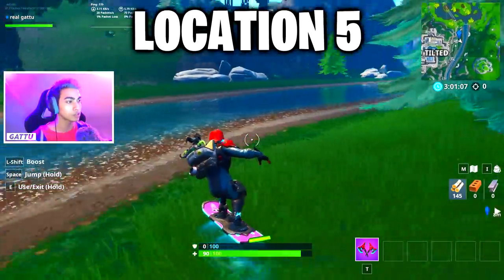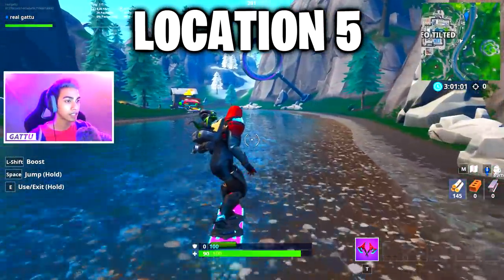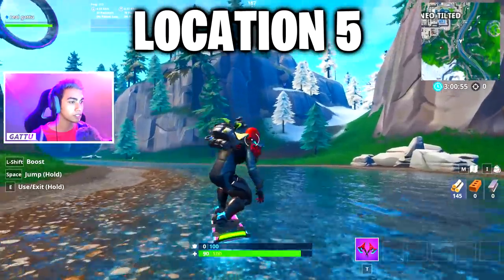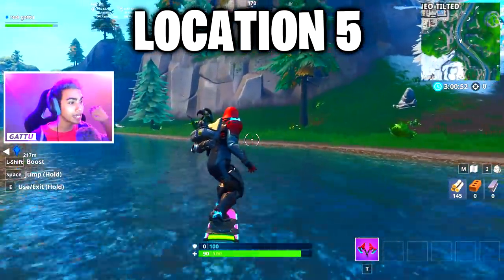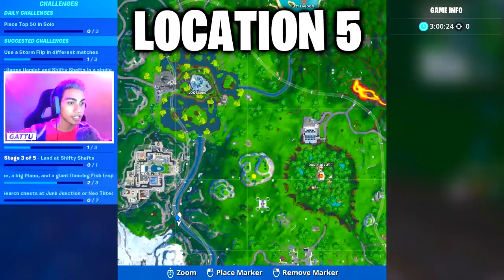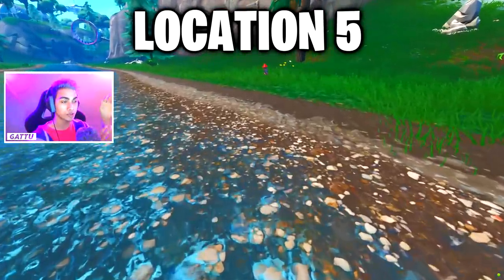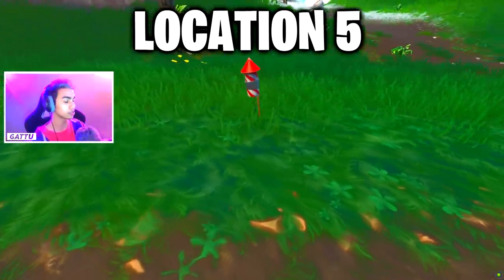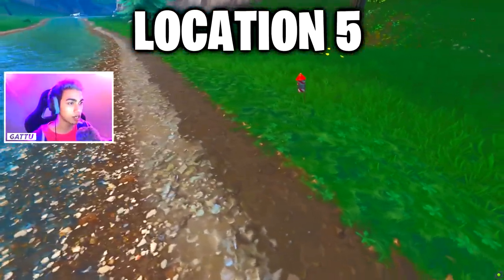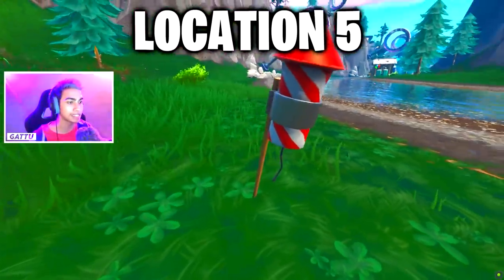The next bonus location is super close — use the drift boat and go near Shifty Shafts. It only takes about 10 seconds to get there. There's a snow biome and a green biome, and exactly next to a tree at the border there's another firework waiting. This is the exact minimap location for the fifth bonus location. Go to that tree, interact with the firework, and you're done.